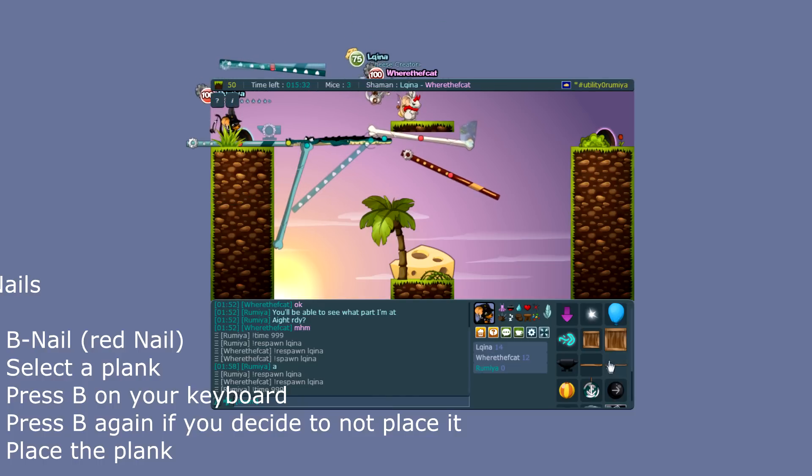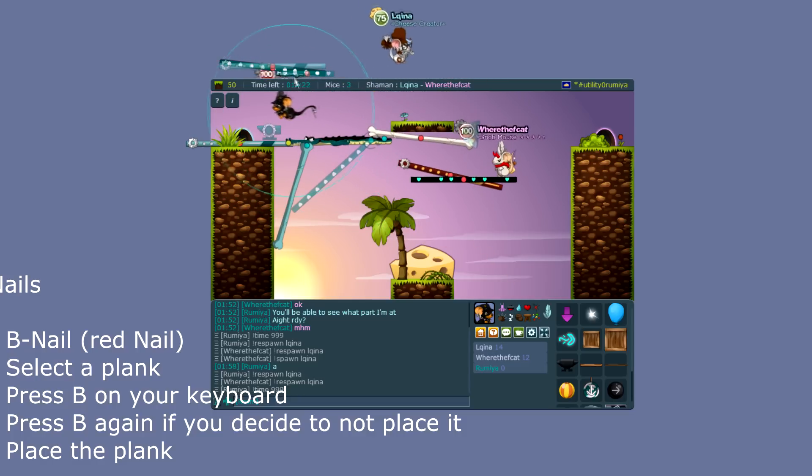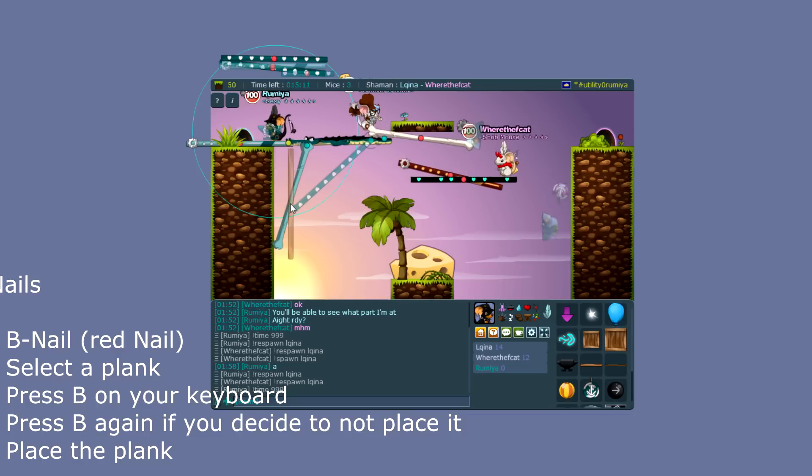If you're still not sure, a third plank will do the trick — that gives you one stable plank. By the way, you cannot move the red nail. You press B to summon it, and pressing B again will just remove the nail.